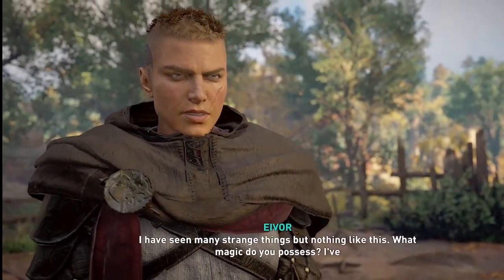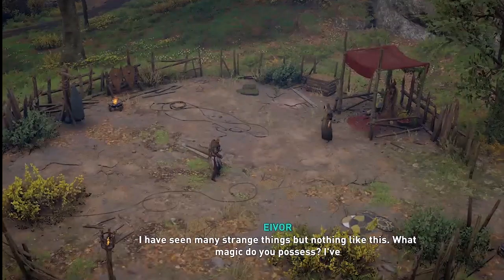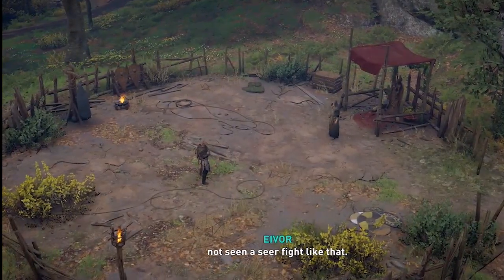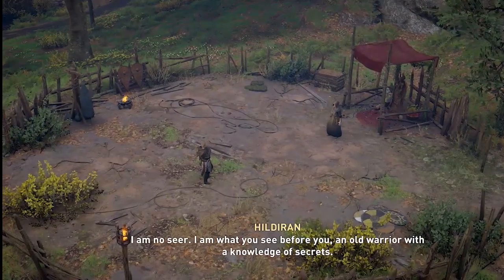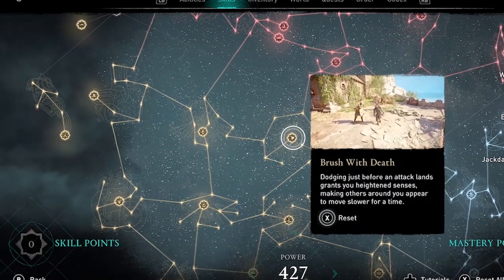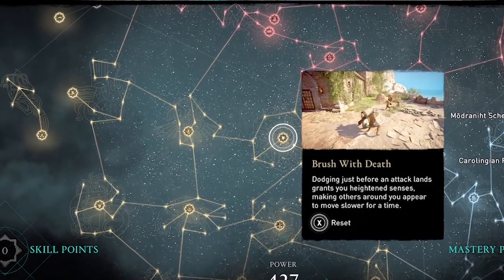It doesn't actually matter whether or not you win this fight — you will still continue with the story. But I will stop it here to avoid any spoilers if you haven't played it yet. The skill I was using to slow down time and dodge her unstoppable attacks was Brush with Death. It is in the raven skill tree.